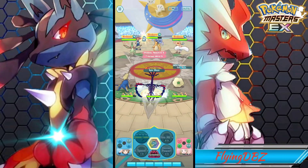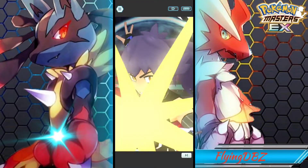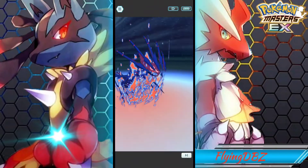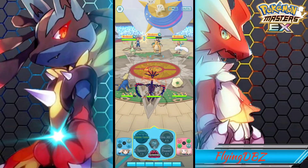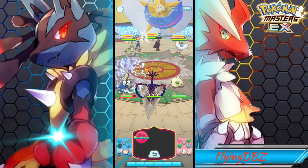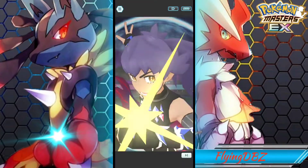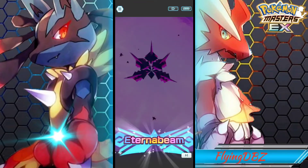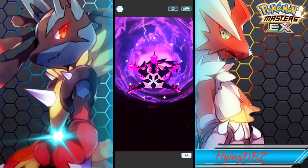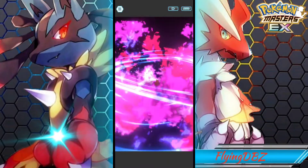The Dynamax Cannon animation looks really nice — I was a bit worried it was going to be a simple dragon beam. His sync move is a basic dragon beam, kind of like a Dragon Pulse, which is a bit disappointing. But his actual Dynamax Cannon looks really nice. Now let's go for the Eterna Beam. After we activate the Dynamax move, we'll get the Max Guard, which lets us take no damage when hit, or reduces sync move damage received.